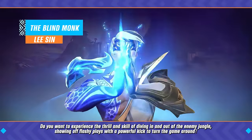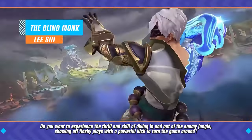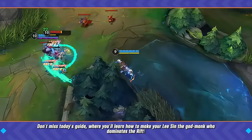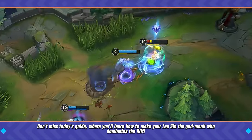Do you want to experience the thrill and skill of diving in and out of the enemy jungle, showing off flashy plays with a powerful kick to turn the game around? Don't miss today's guide, where you'll learn how to make your Lee Sin the god monk who dominates the rift.